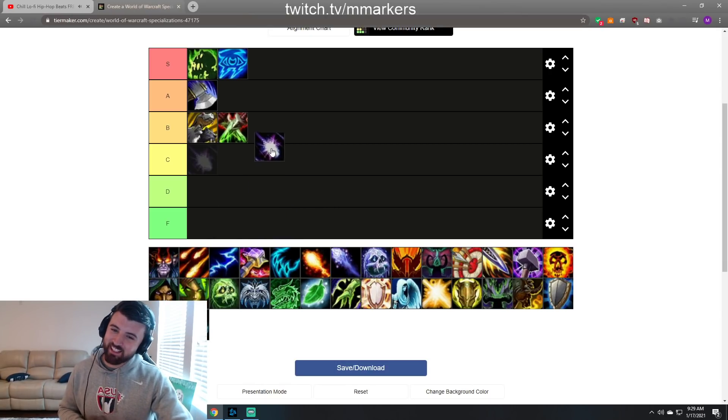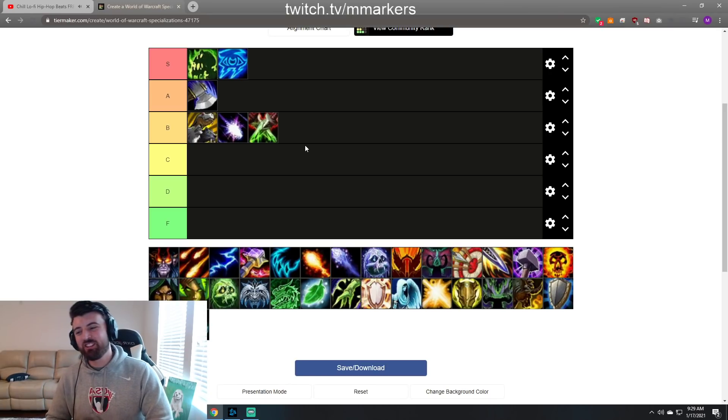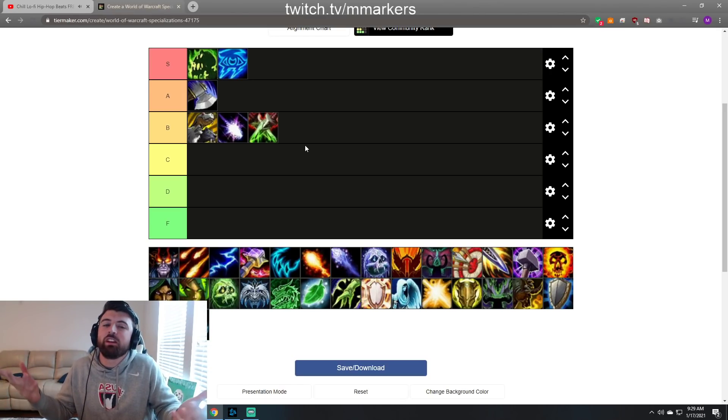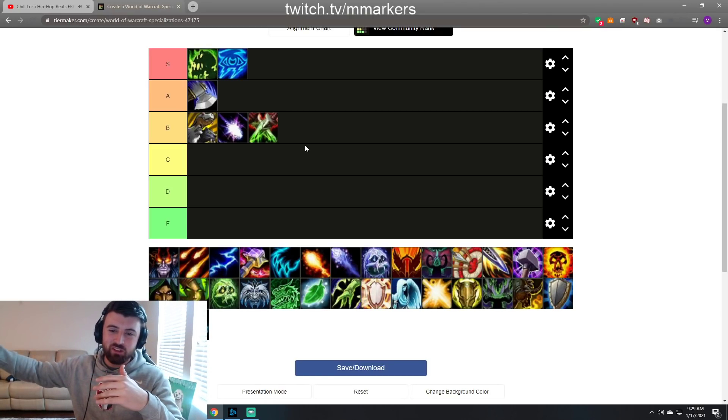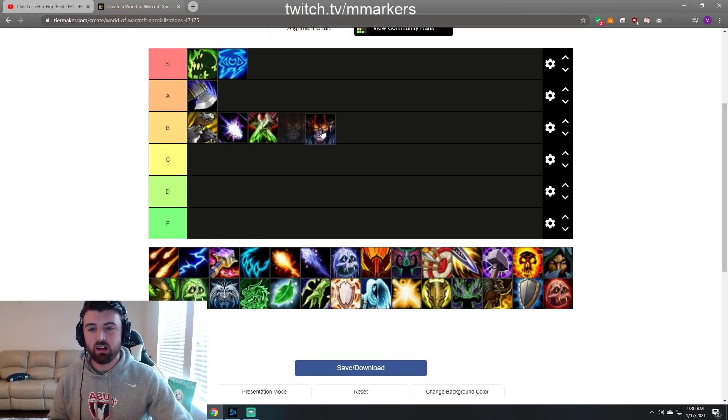Boomy — I'll put it at B tier. Generally this comp is pretty rough, but the fact that Boomy is as strong as it is kind of makes it work. Even a super geared Boomer you could probably put this in A tier, but in general it's not very good. You don't really have any synergy. Boomy in twos with a healer that's not an H Pal never really felt that good because you don't have Blessings on demand, Bops, or stuff like that. You could get away with doing better if you just really gear and press Convoke or land massive Starsurges.